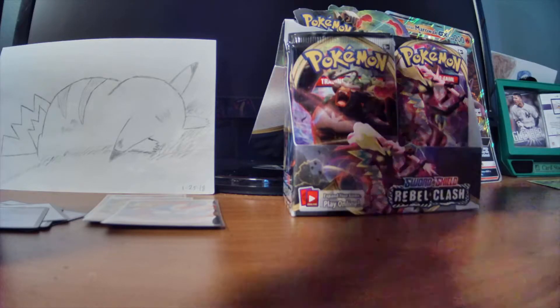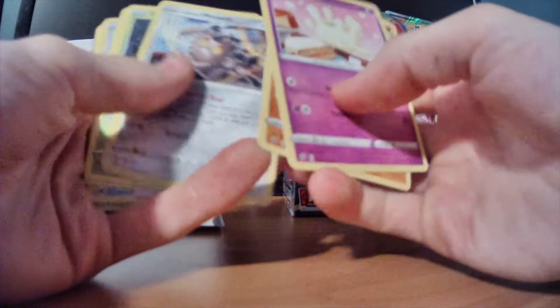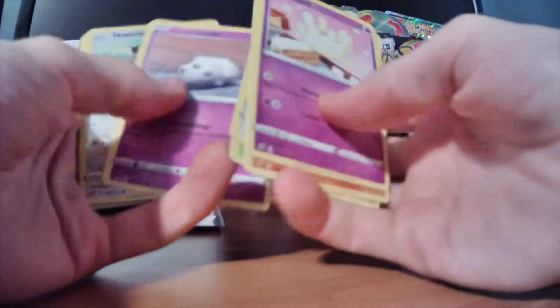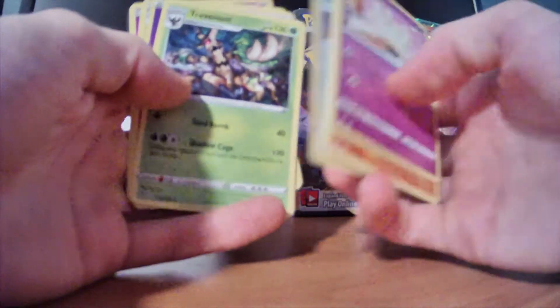Struggling to get this one out. Alright, let's see. Farfetch'd, Galarian Marowak — that's a fun one. Caterpie, Corsola, Skwovet, and Trevenant. Alright, normal rare there. Nothing too fancy.